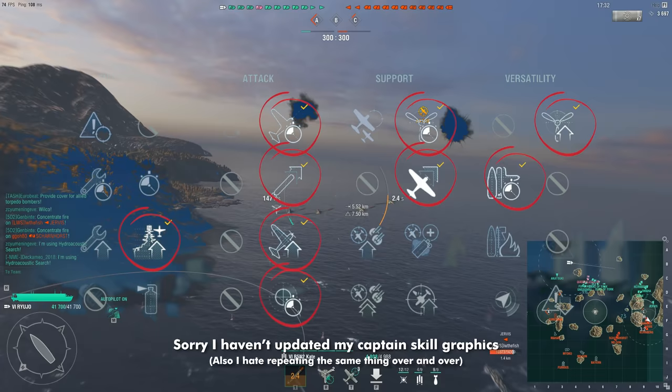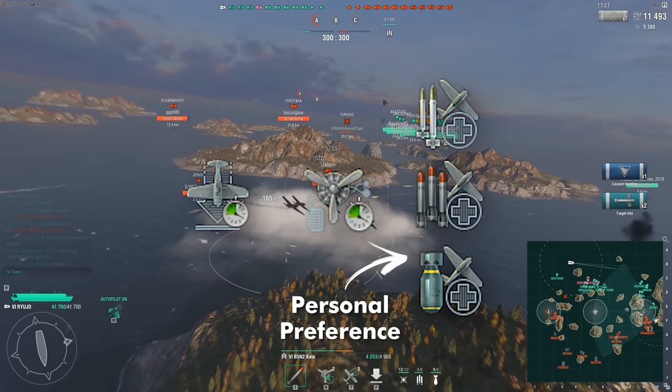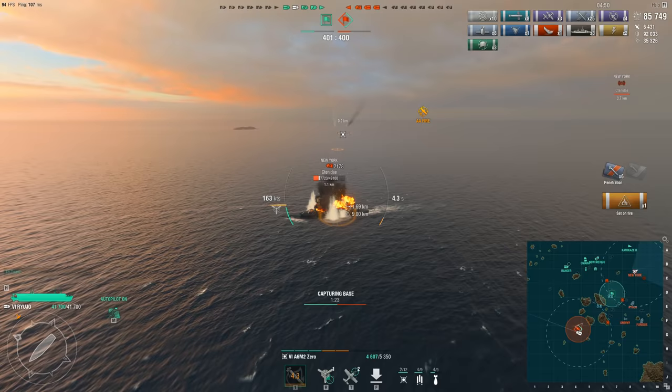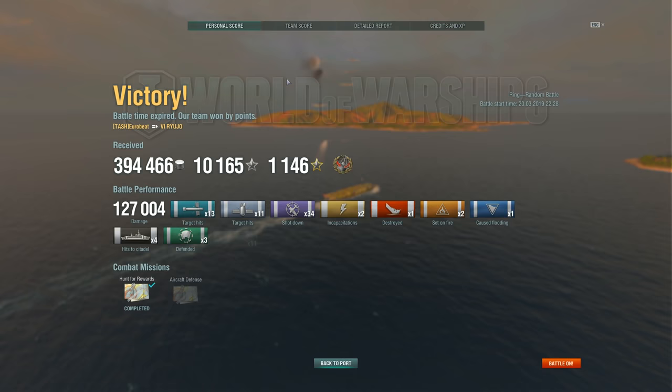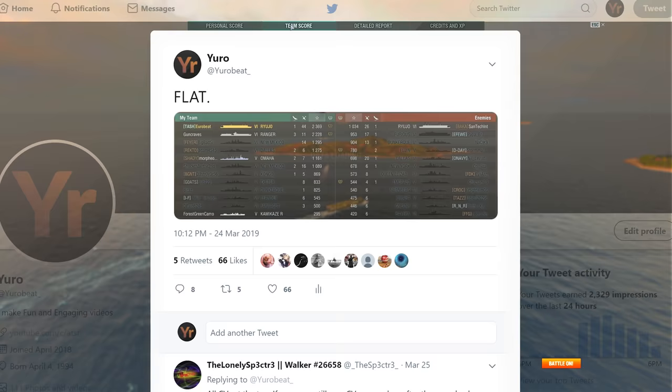This is how you set up the build. You take all plane enhancement skills, because variety isn't needed, and then all the upgrades with plane icons on them — except airgun mod 1, as you don't need to waste more time doing attack runs. That air mod will come in handy when it's end game and enemy carriers are after you. You then laugh at their struggle while banking your earnings and looking forward to your next session.